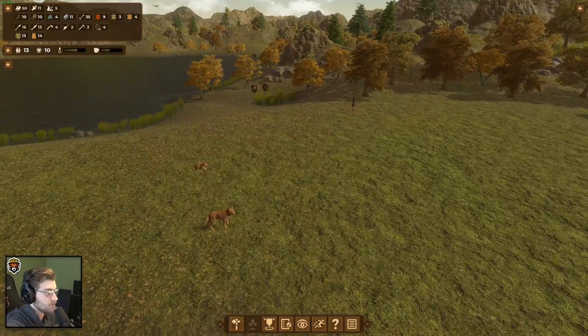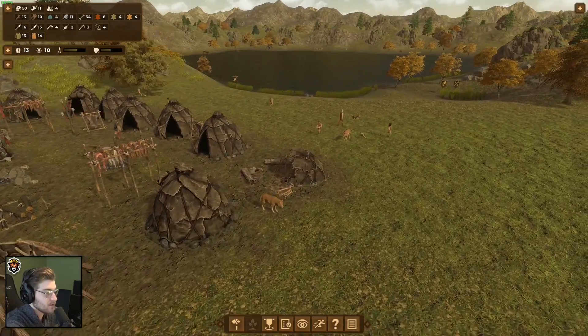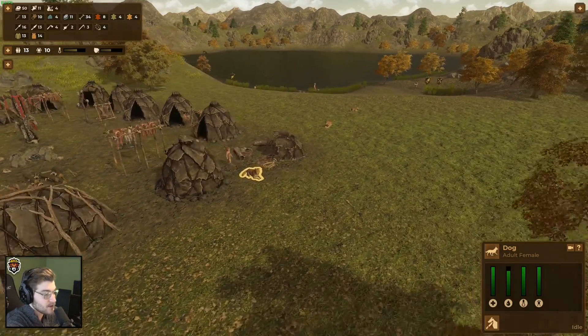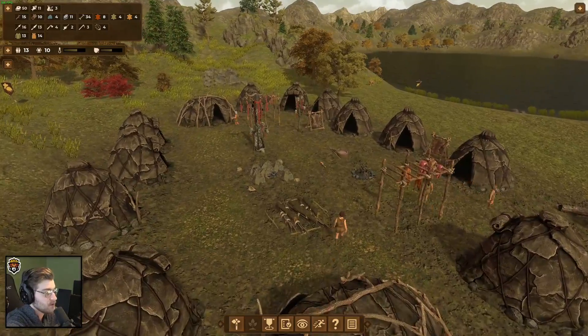Part of a balanced diet — got to make sure you get your iron or you'll get sick, get scurvy. And now we're just patiently waiting for a puppy. Oh my god, there's a puppy! Hell yeah! We have a lot of dogs now. I hope we don't have to feed them. Oh wait, we could slaughter them in winter for food — that's horrible, but you gotta do what you gotta do if you run out of food.